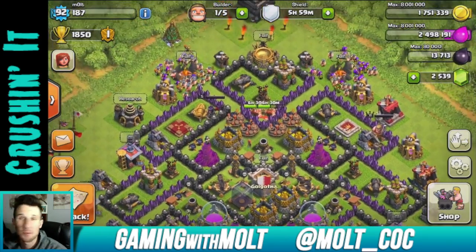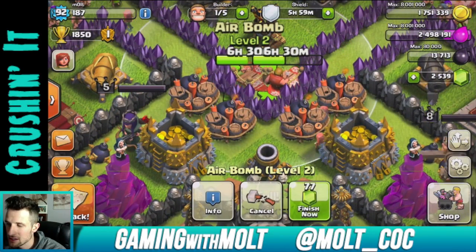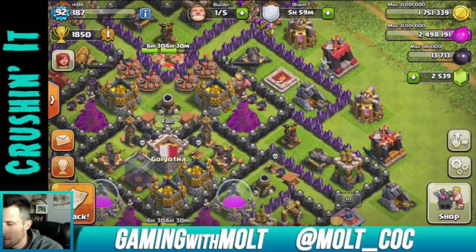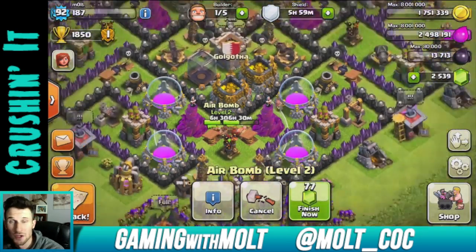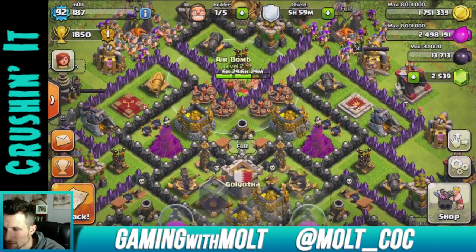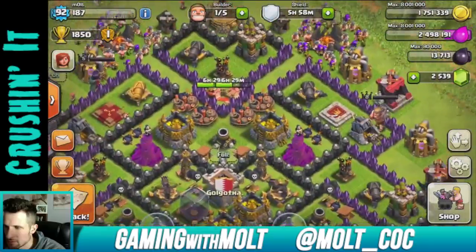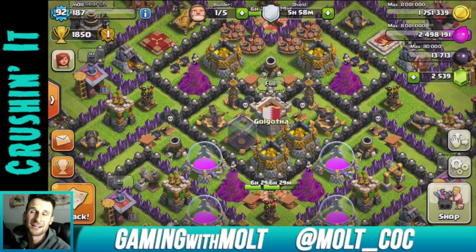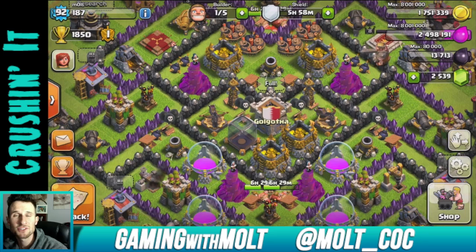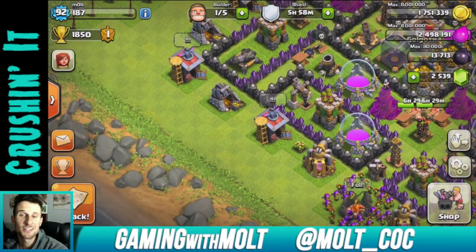As you can see I'm doing a lot of upgrading. I only have one builder left - I'm upgrading two air mines up here, and two air mines down here as well. I want to get them all up to level four. We also have a couple of gems courtesy of App Nana.